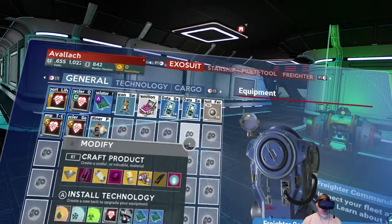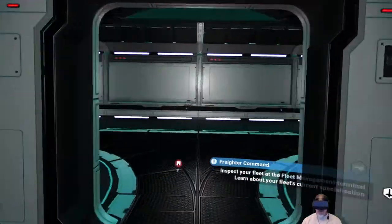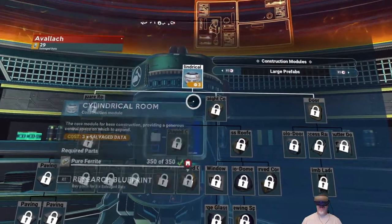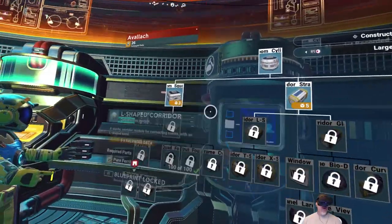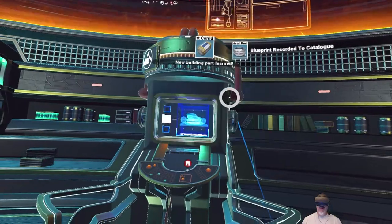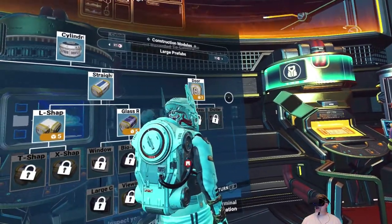That takes care of the technology upgrades for now. We've got 19 salvage modules total, so we're running over to the anomaly to see how many prefab pieces we can buy. Here at the anomaly we actually have 29 salvage data. Let's start buying: square room, straight corridor — we might need to go farm up a bunch of pure ferrite too because I don't have a ton of that. This gets into foundation stuff, windows, tubes, and doors.